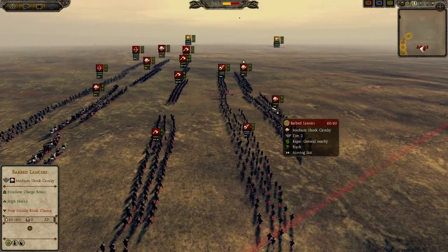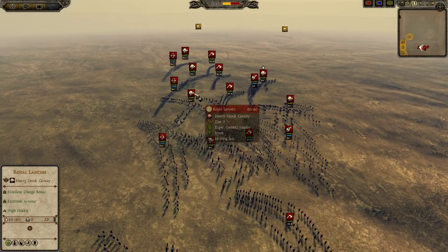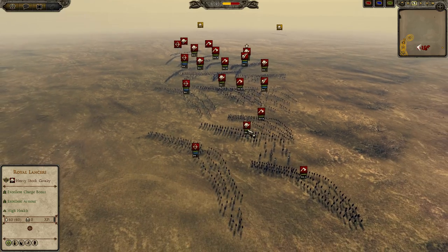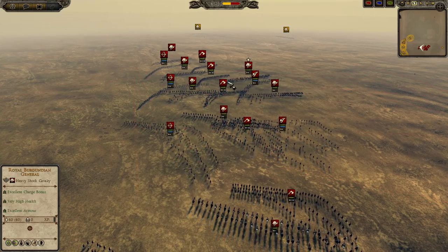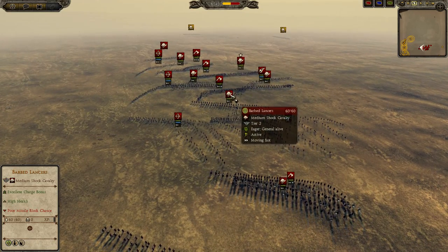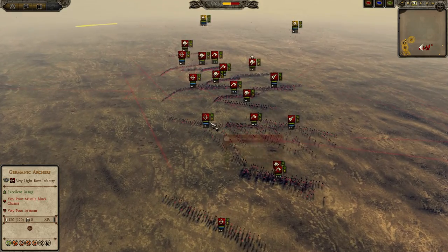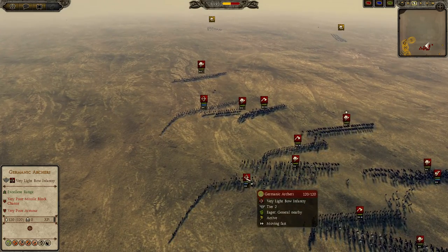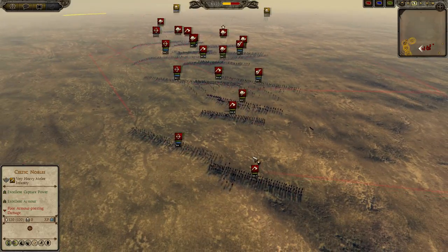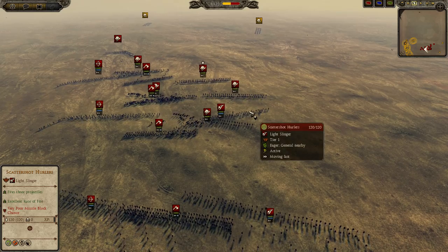I'm going to put it in slow-mo and go over the Burgundian build. We have Royal Burgundian General with Brace. Then 3 Royal Lancers and 3 Barbed Lancers — so 3 Barbed, 3 Royal, and a Royal Burgundian Brace General as the cavalry force. Then we have some skirmishers — looks like 4 Germanic Archers. We have 6 Burgundian Axemen, all Silver 2 except for a couple that are Silver 1. And 2 Scattershot Hurlers.